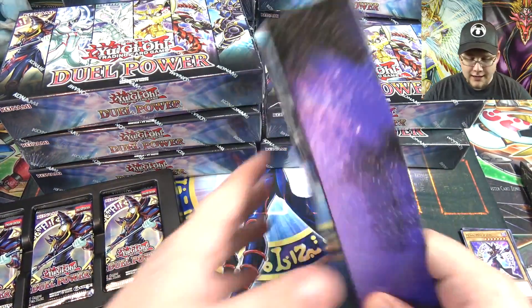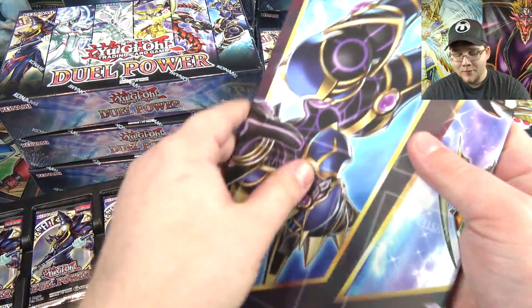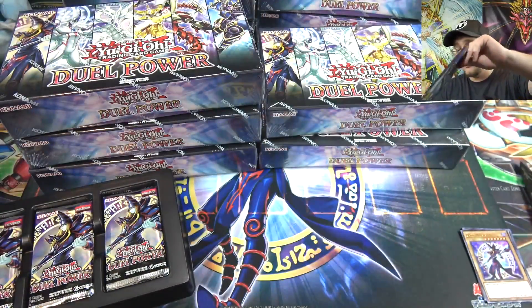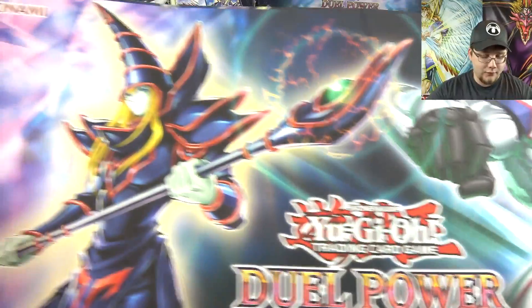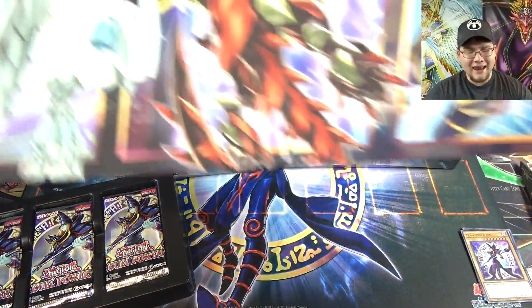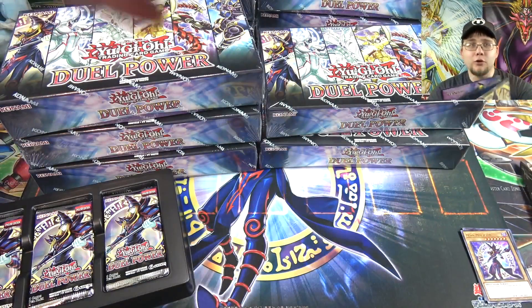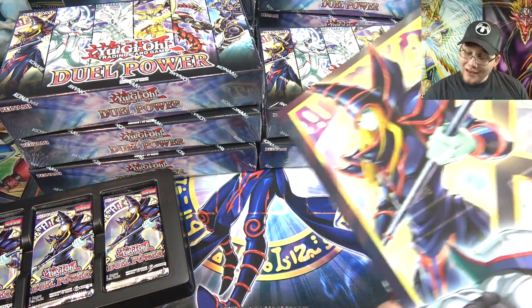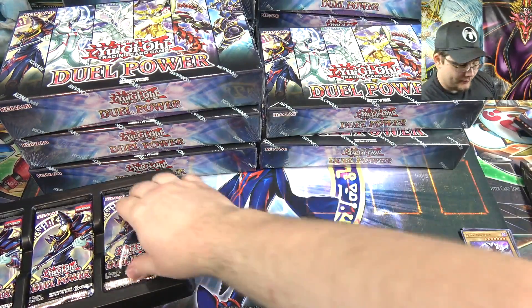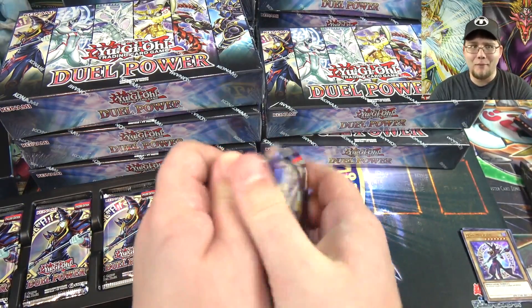Under the tray you actually get a game board. I'm not going to get out the other game boards because it's the same with all of them, but it actually looks really nice. I do like the design — I always say I'd love it if these were master material play mats, but it's pretty cool. I'll give them that. Anyway, let's get to it — we have so many packs. 12 times 6 I guess.